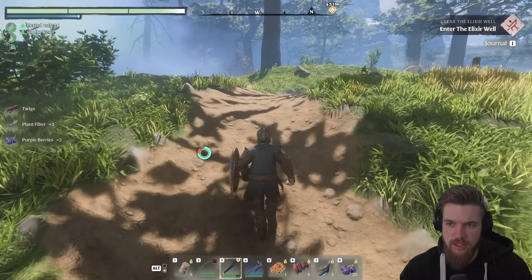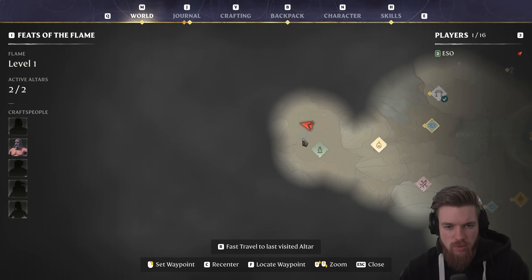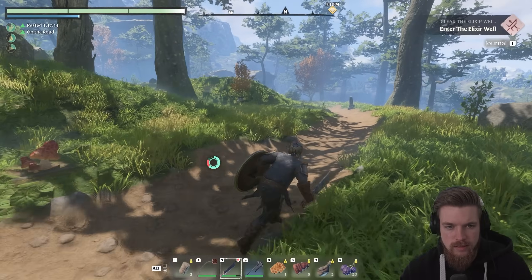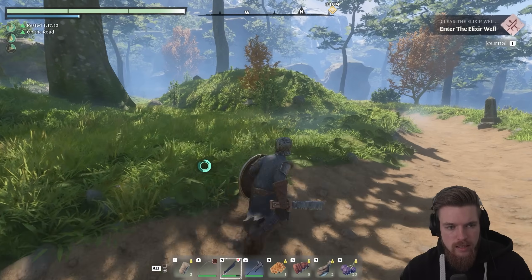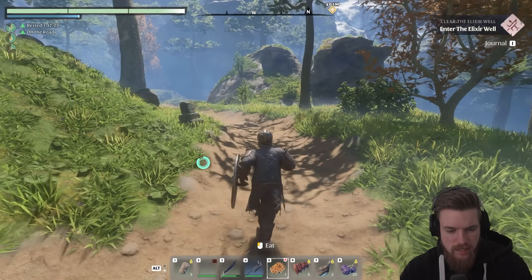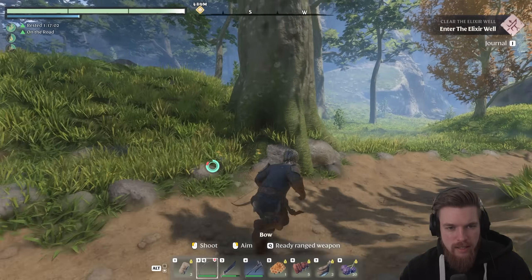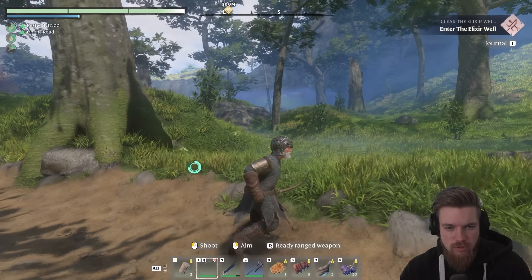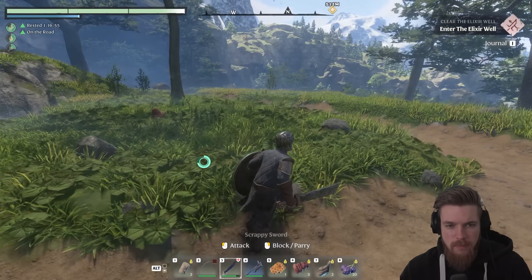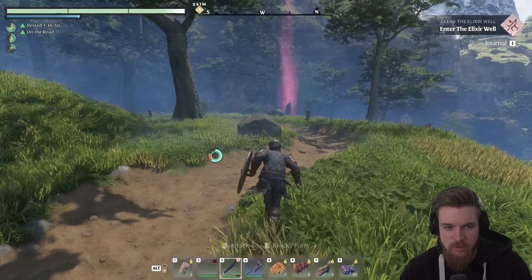We're going to continue westwards on this path. Checking the map, we want to go all the way up along this current path. Also, if you have any honey, now's a really good time to eat some because it gives you insane stamina regeneration. I recommend grabbing beehives and harvesting the honey — it's the best source of stamina regen in the entire game, and even in the late game it's going to be super useful.